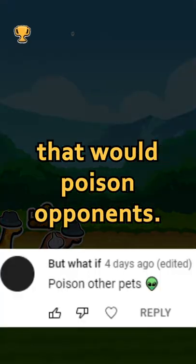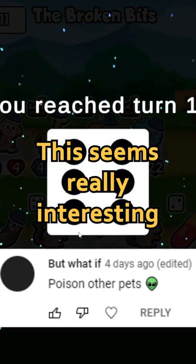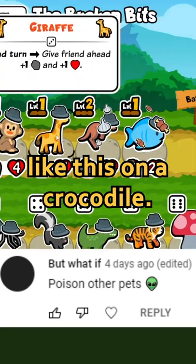Similar to the ink, what if someone suggested a pet or item that would poison opponents? This seems really interesting since it might help take out tanks in the back if you put an item like this on a crocodile.